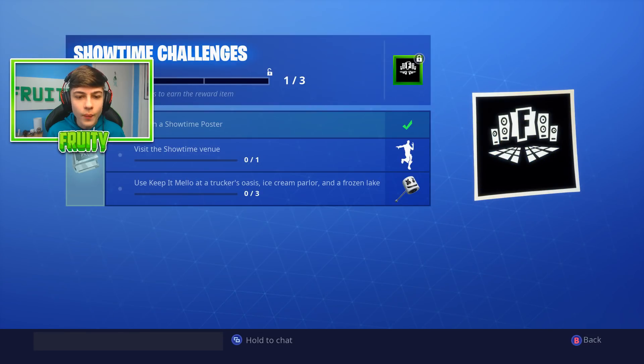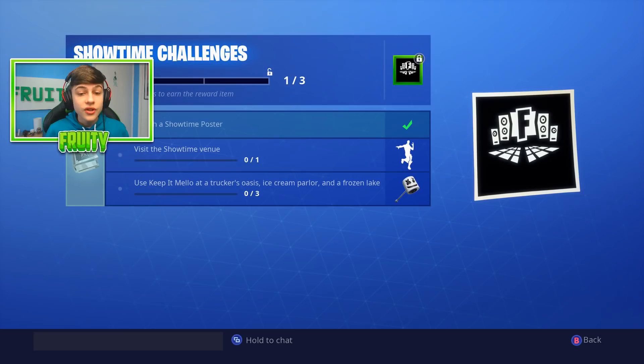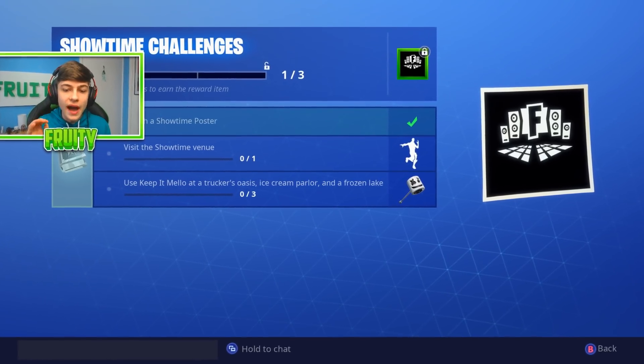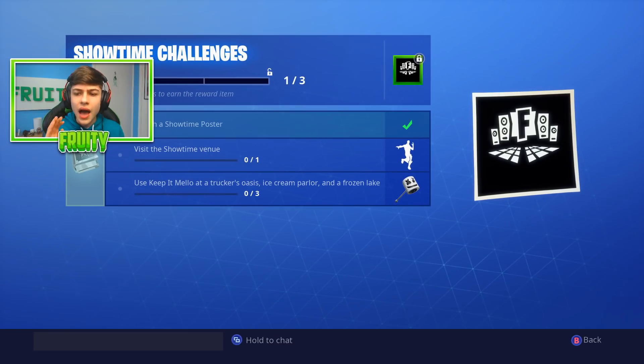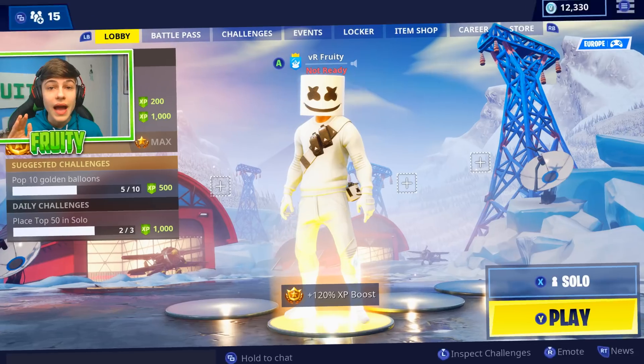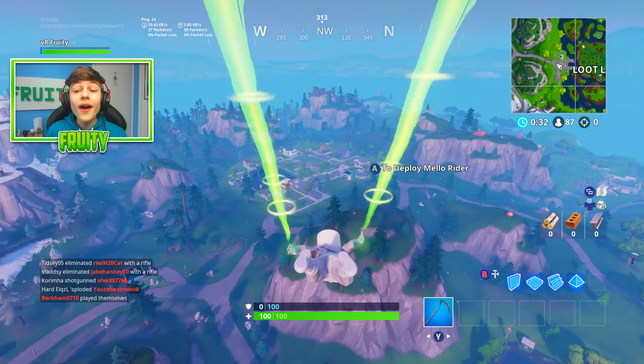Let's go check out what the challenges are. We have to visit a showtime venue to get the emote. To get the pickaxe, we have to use the Keep it Mellow emote at a trucker oasis, ice cream parlor, and the frozen lake. Let's go and get this emote first, and then we can get the pickaxe. Let's get into a game and I'll show you how to go to a showtime venue.